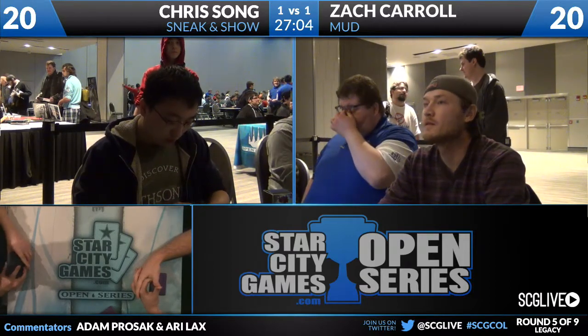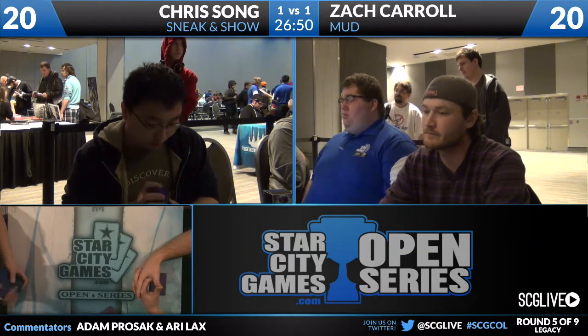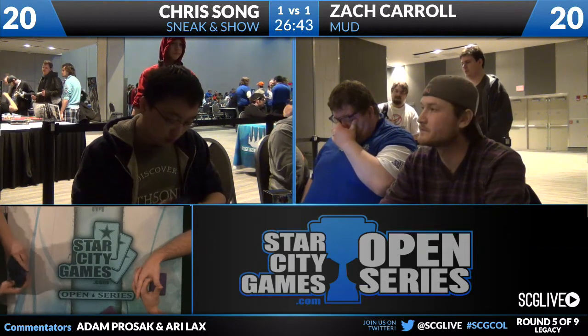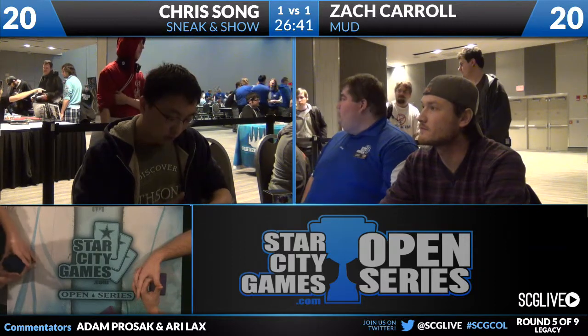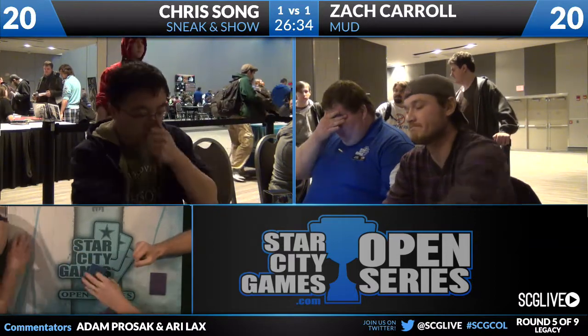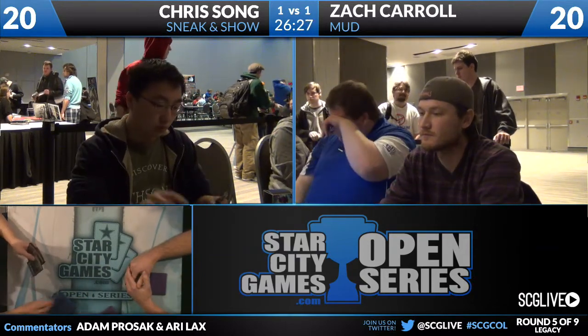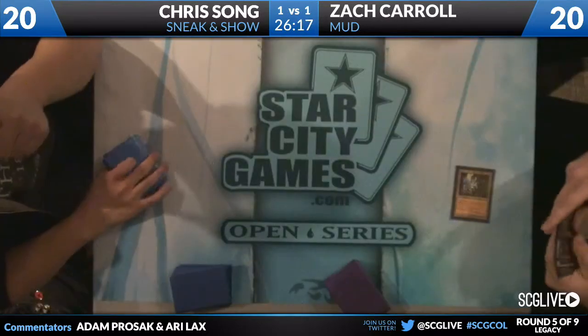Hyper Genesis — you cannot put a Planeswalker into play with it. I actually heard a story from Zach about this — one of his opponents in round one of a Legacy Open had a Hyper Genesis deck with Nickel Bolas in it. There was also Omniscience in it, but he was just trying to Show and Tell things — doesn't work. Try again. Chalice on one — I think that's almost stronger than Trinisphere in this matchup.